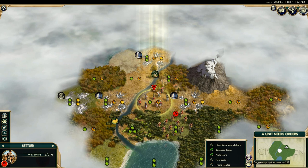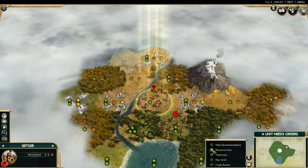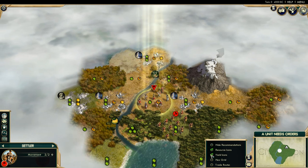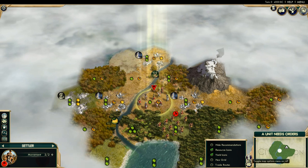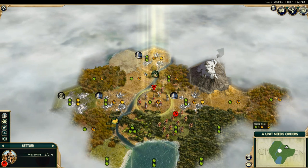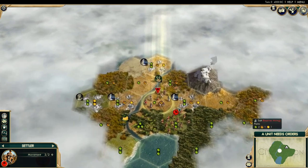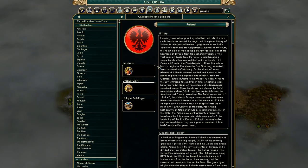We're going to look at the resource icons I have on — you can see right there I have resource icons on to show me where all the special resources are. I also have yield icons on to show me the yields. When I build cities, I will turn on the hexagon thing just so I can get an idea of where I want my cities to go, but for most gameplay I'm going to leave it off because it doesn't look that good.